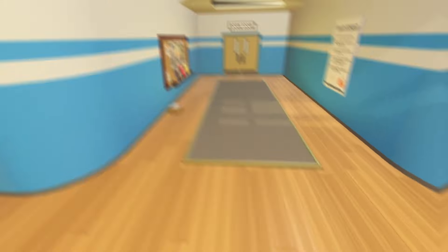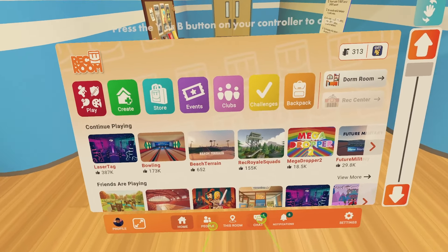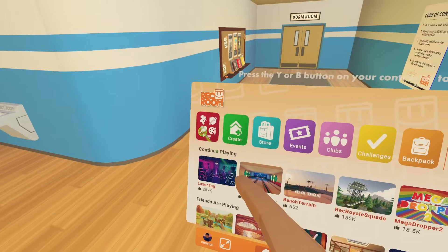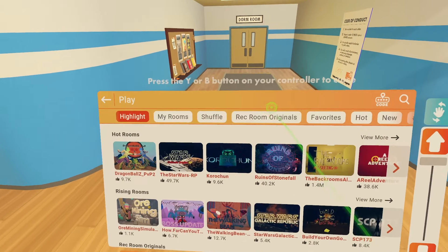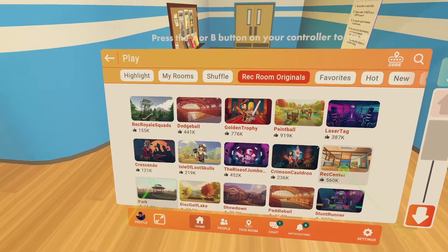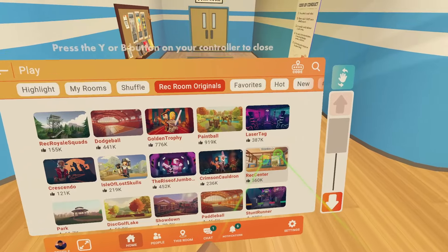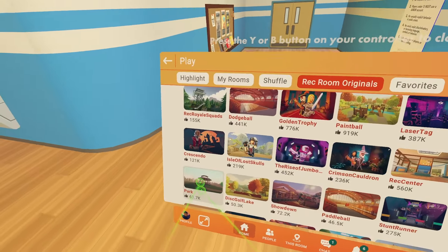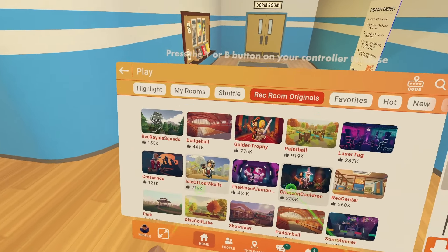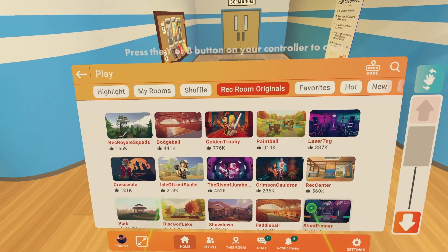So the first step here is you just want to open up your watch. You can be in literally any room, and you would just like to select Play on your watch tab, then go into Rec Room Originals. There are all these different games you guys can choose from — you earn prizes, rewards, and tokens from most of these games. Obviously not ones like the Rec Center and Park, because they're just Rec Room Originals and you don't achieve any rewards.